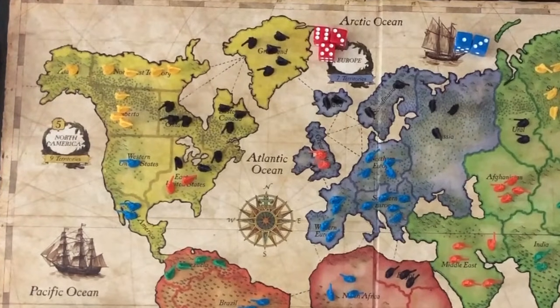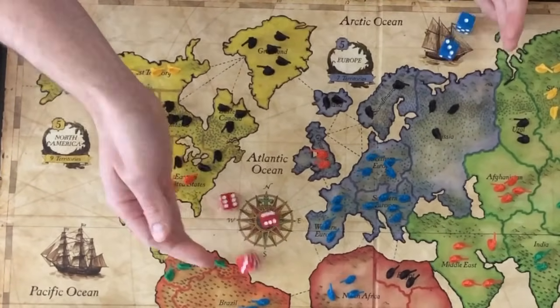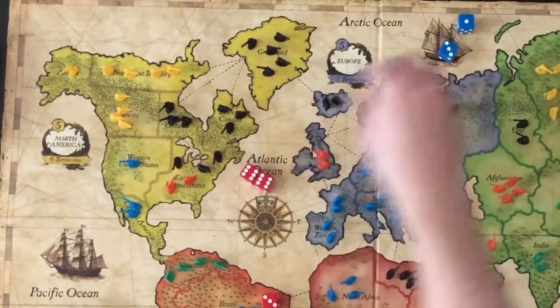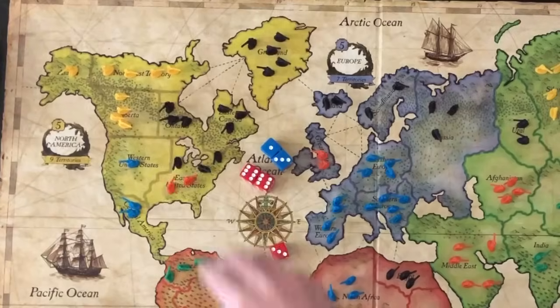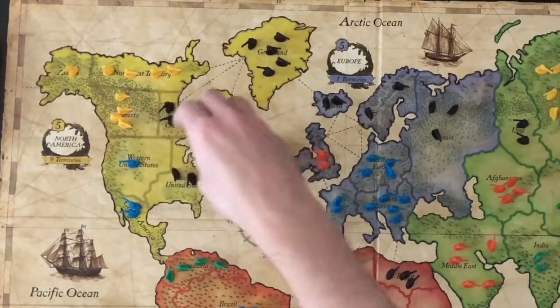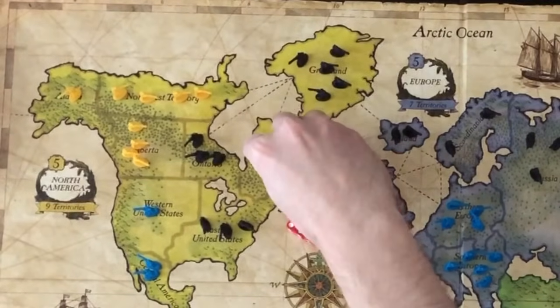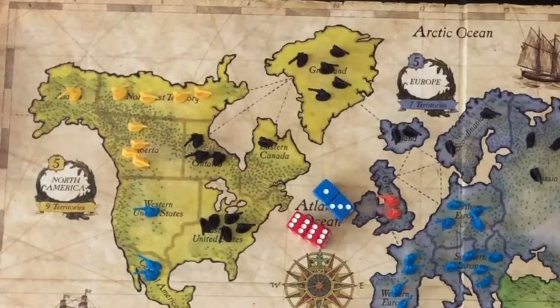Indigo will roll 3 dice for the 3 troops. Orange will roll 2 dice for the 2 troops. The battling players roll the dice at the same time. The highest rolled dice are compared, and the next highest rolled dice are compared too. The lowest rolled die for the attacker is ignored. Both of Indigo's dice are higher than Orange's dice. The orange troops are defeated and returned to their owner. After a successful attack, the attacker can move additional troops into the new territory if wanted. At least 1 troop must be left in the original territory.